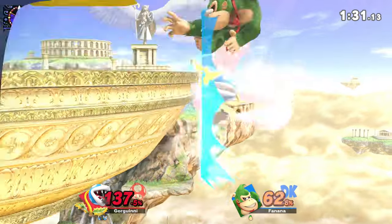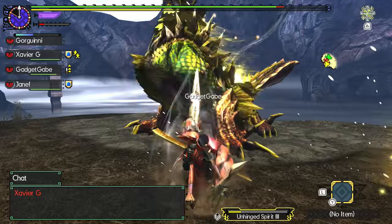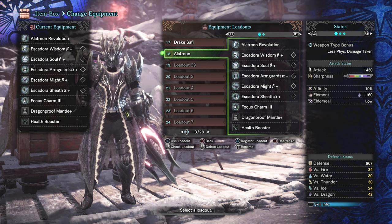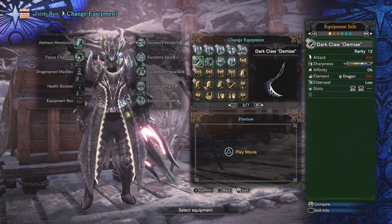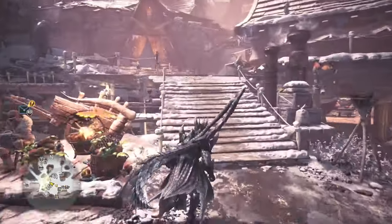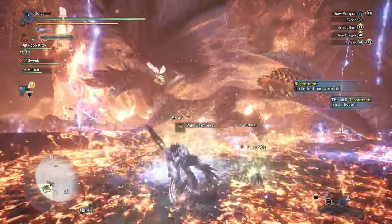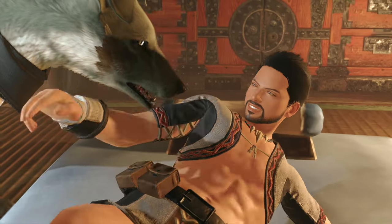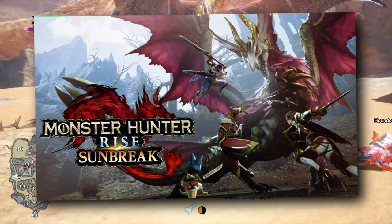Monster Hunter for the longest time would release the base game and later release the G-Rank or Master Rank version as a separate game with stronger monsters, new equipment, and things like that. Starting with Monster Hunter World, the Master Rank version became an expansion you could buy and attach to the base game. These expansions are the best DLC I've seen in gaming thus far. Monster Hunter Rise is the newest addition, and it wasn't exactly my favorite in the series, but the expansion called Sunbreak completely flipped my perspective on the game.